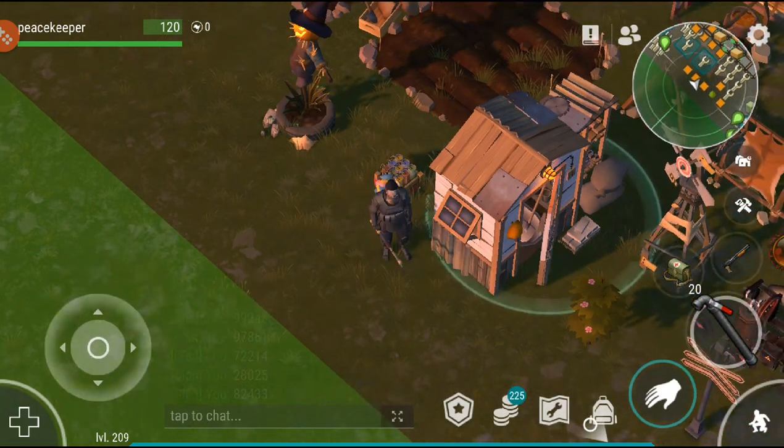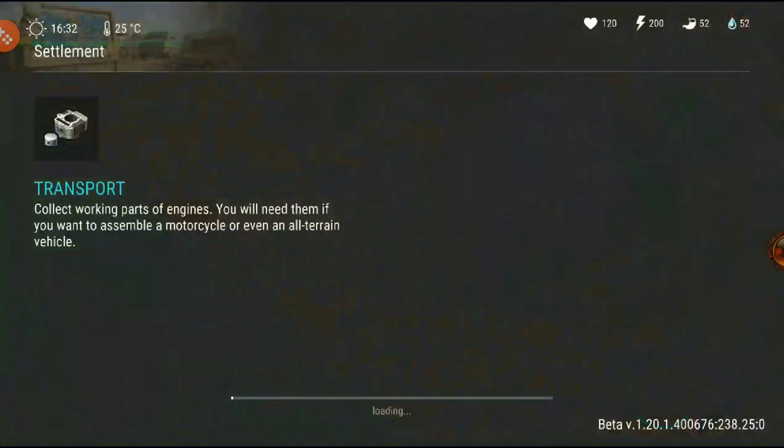What we're going to be doing today is not on the main side — we're basically going over to the settlement. In the settlement we're able to upgrade the wall to get new stuff, and we can upgrade the headquarters to unlock the new location, Ghost Town.